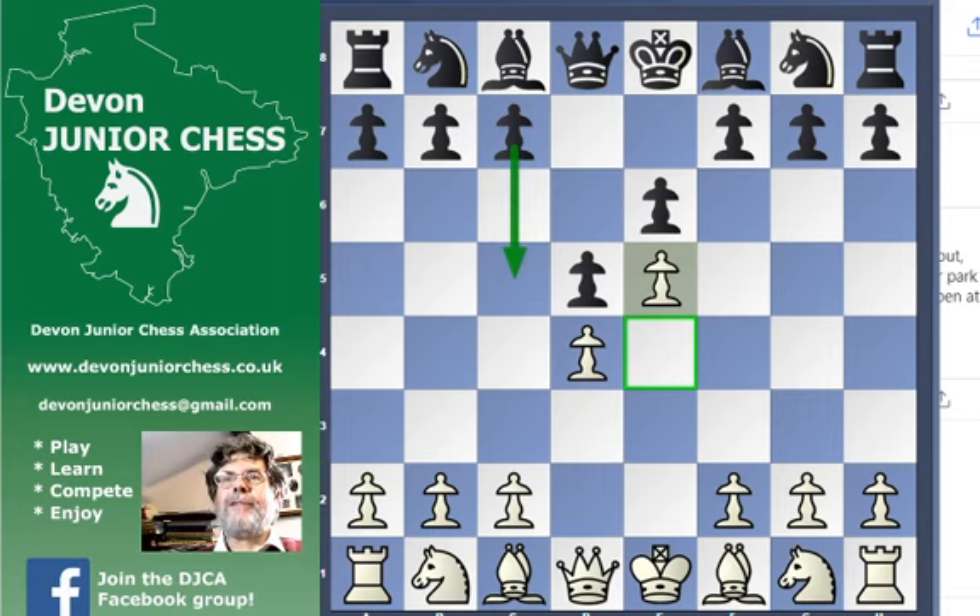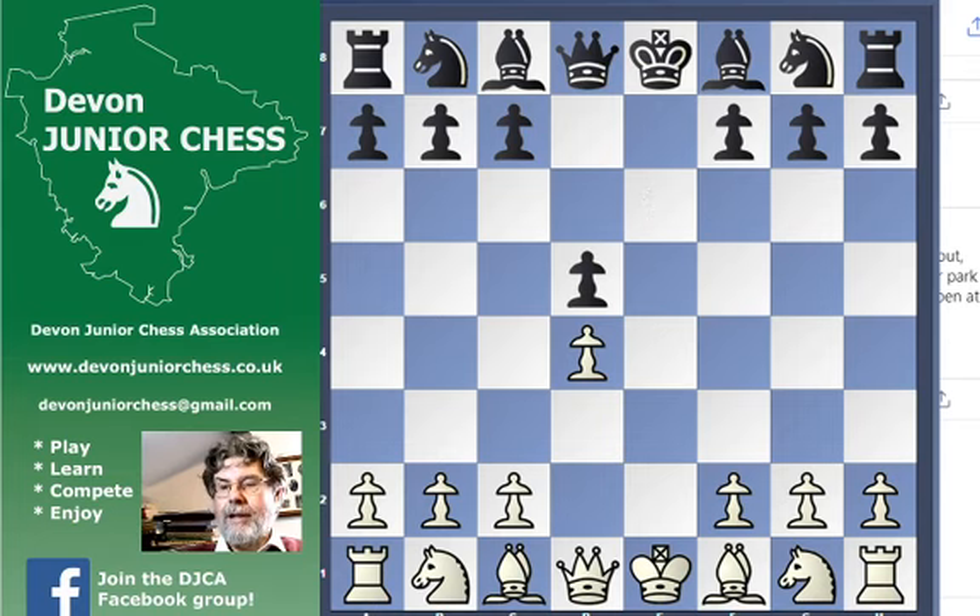So black can continue with moves like c5, pounding away at d4. And I've got a feeling these positions are easier to play. Certainly at club level they're easier to play for black than for white. So if you don't like blocked positions and you want to play a game that's easier for you to play, I recommend you take on d5 and play c4.